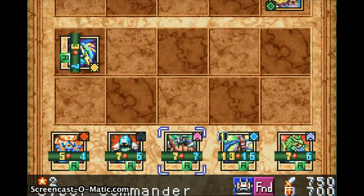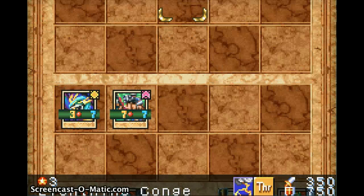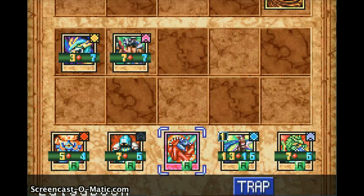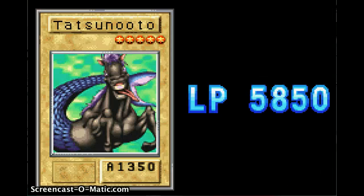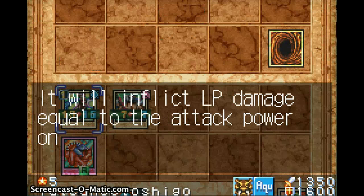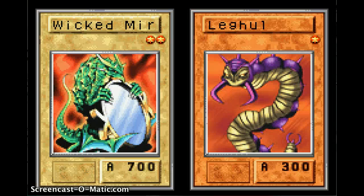I'm gonna put Cyber Commander up there. These cards are pretty weak, so I'm just gonna attack with Lightning Conger. I'm gonna tribute this guy on here. Tatsuno Toshishigo — oh my god. Final Destiny basically destroys everything — destroys everything on your hand and everything on the field. So it can be a pretty useful card in very tight situations.